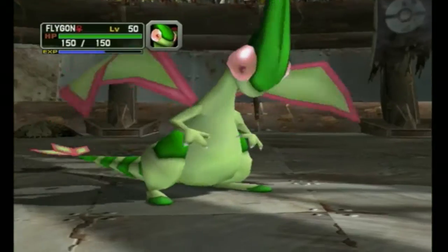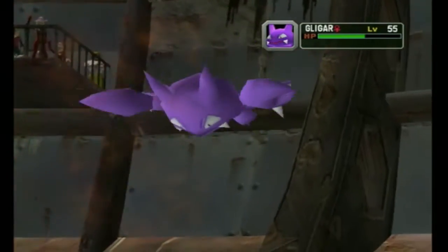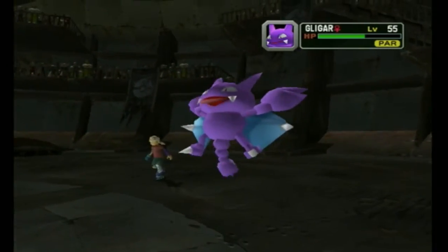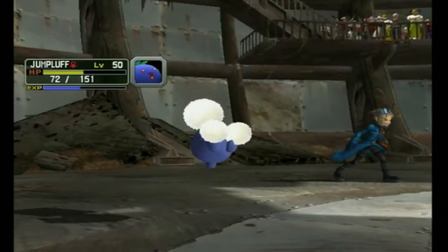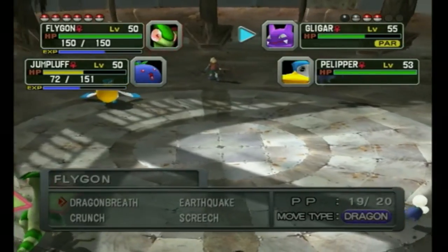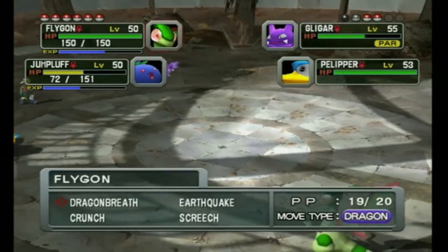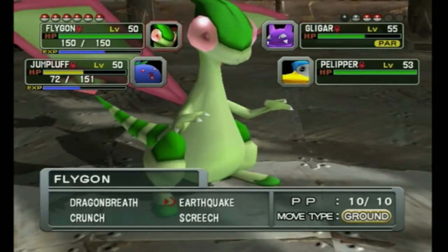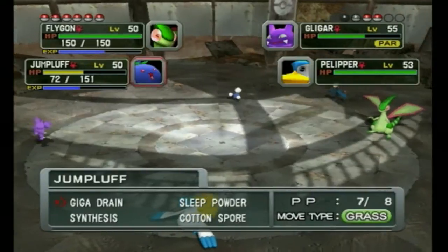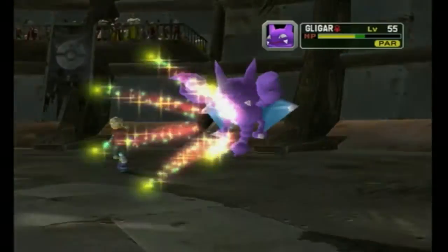Dragon Breath — how much is it going to do? At least half? No it didn't — damn, I thought it would. Well, I can use Dragon Breath on Shelgon now to do double damage. Aerial Ace — that'll do some decent damage to Jumpluff. Jumpluff might actually go down if it gets Aerial Ace again. The fourth Pokemon is Shelgon. I'll just attack Gligar with a double hit to avoid Jumpluff being knocked out.